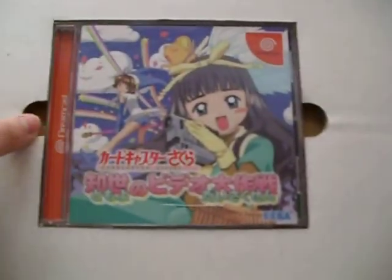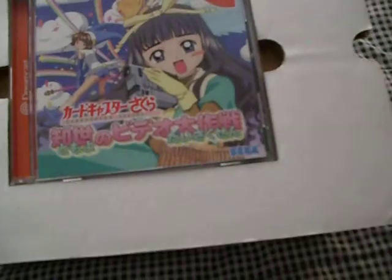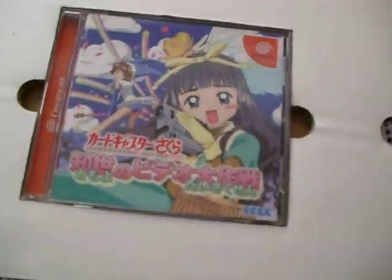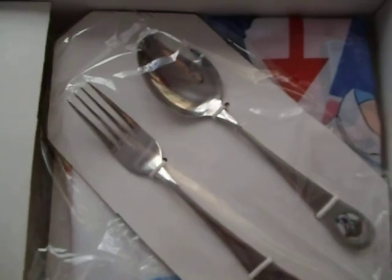But this is a special edition box, so you gotta expect something else. This is where you see the difference between Japanese bonus stuff and American or European. What do we have here? We have a fork and a spoon. These aren't like plastic, these are real. And they have little pictures of the characters on them. Lovely. I've never seen this in anything else.